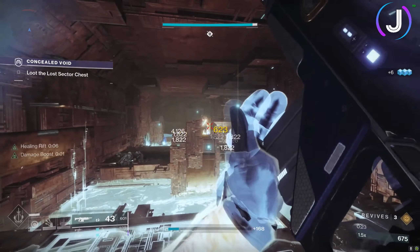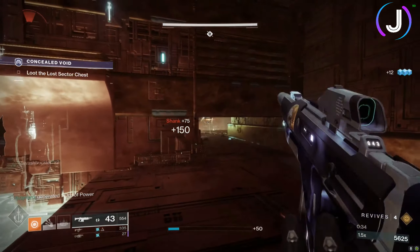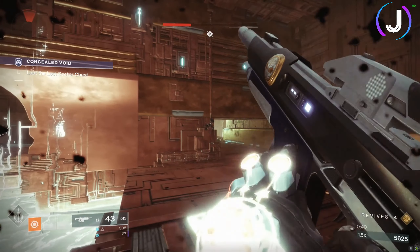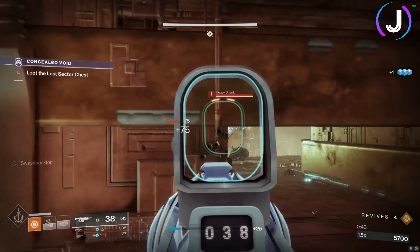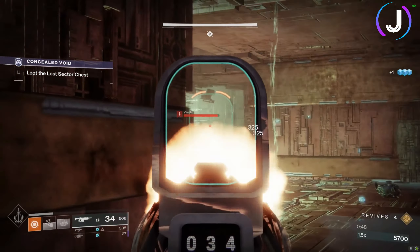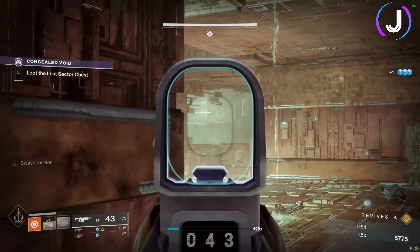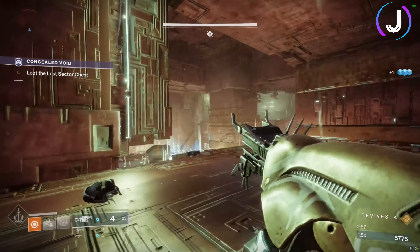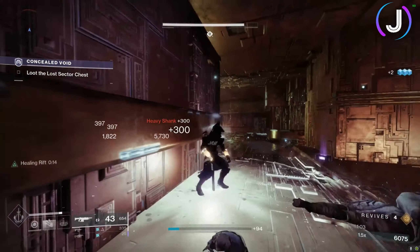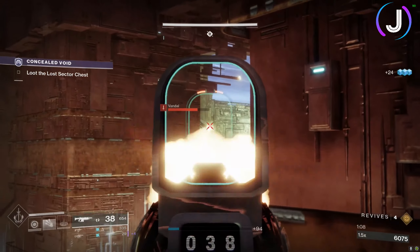There's a small window here for cover. There are some Shanks with a larger solar-shielded Shank behind them — use your grenade or melee to take out that shield before dealing damage. Be careful and take your time; pop a rift if needed. There are also two snipers on the right-hand ledge to worry about. Pop out, use your solar grenade and Anarchy, then get back — that should be enough to take out the heavy Shank. Wait for the snipers to peek and take them out before moving on.